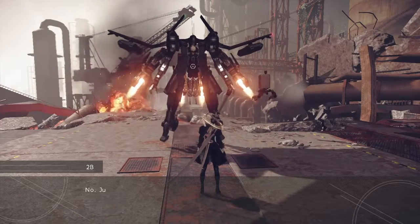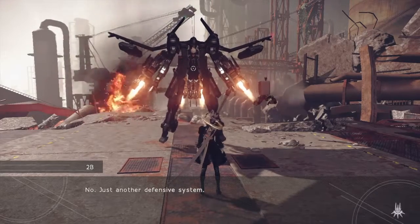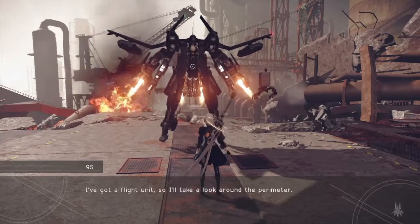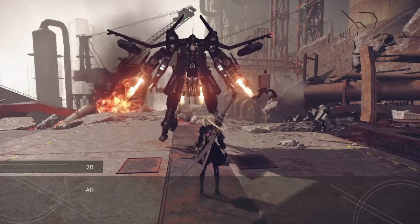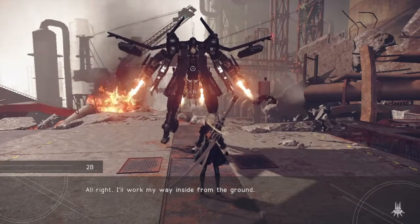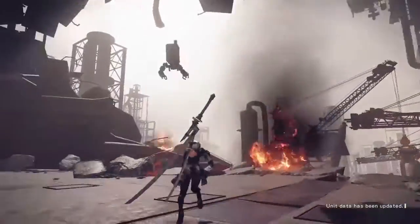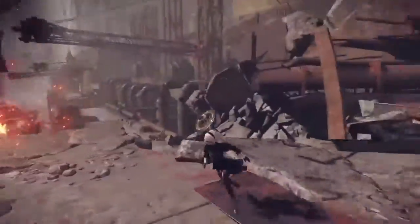Oh okay, just another defensive system. I guess we have to find the target then. Flight unit — I'll take a look around the perimeter. I'll work my way inside from the ground. I want that mech suit, it's awesome.